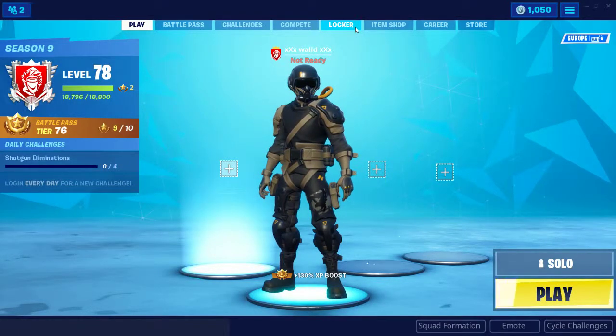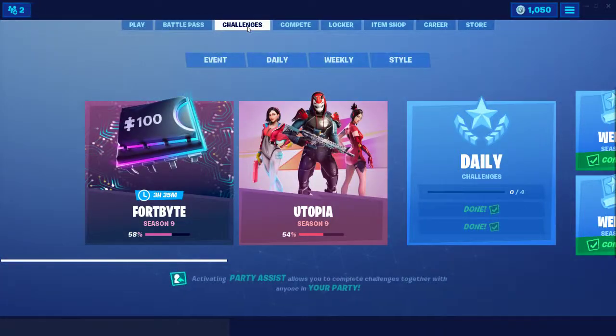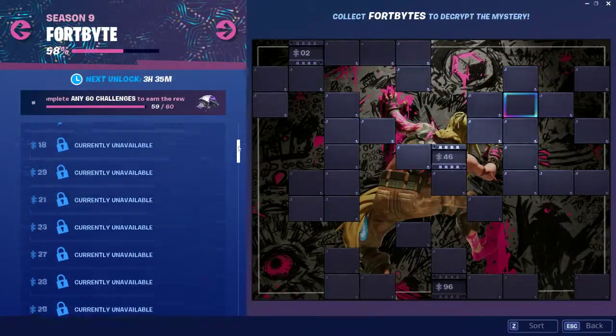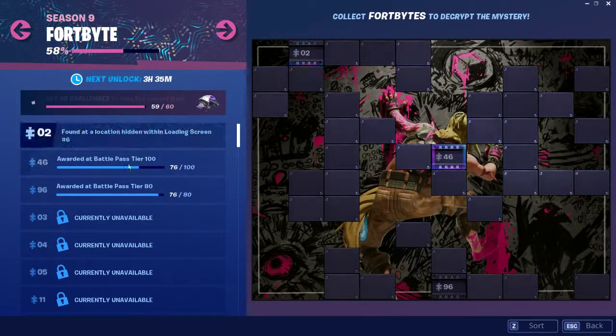Hello everyone and welcome to a new episode for today. Today we have a new Fortbyte — Fortbyte number 2. It is found at a location hidden with loading screen 6.